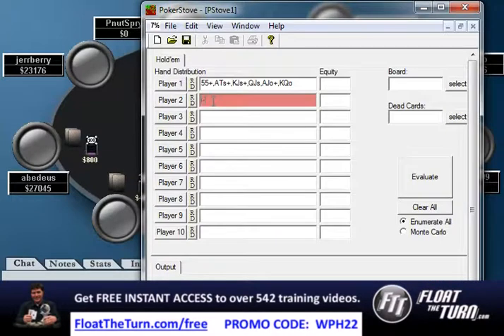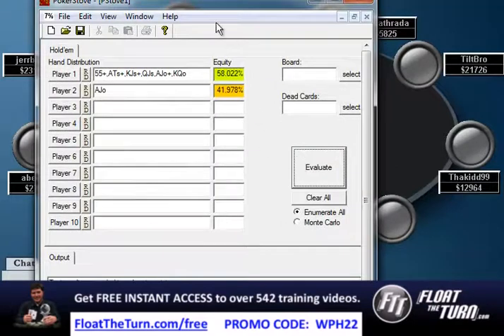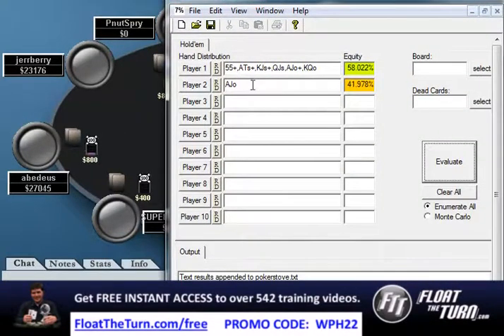Let's say we have ace-jack offsuit. In this spot, whenever you're in this situation and you're trying to evaluate hands, you should always guess what you would call with and try to figure out if it would be a profitable call or not. If I was in this spot, I'd probably go all in with something like sevens or better and ace-jack or better. I would fold king-queen. We need to have something like 44% to call. Ace-jack would actually be a slight loser against a tight range.